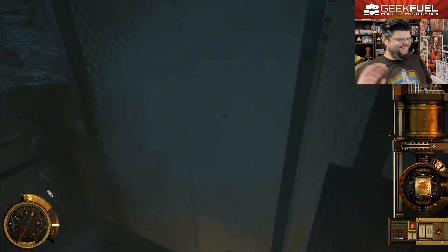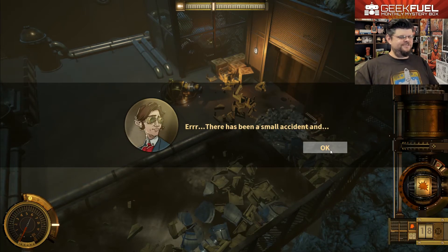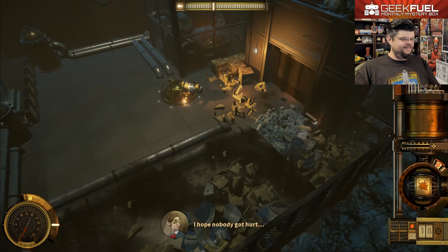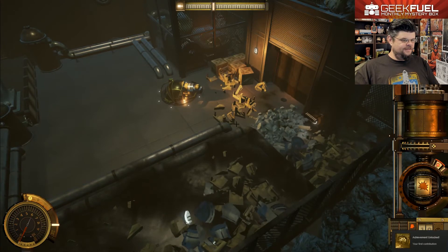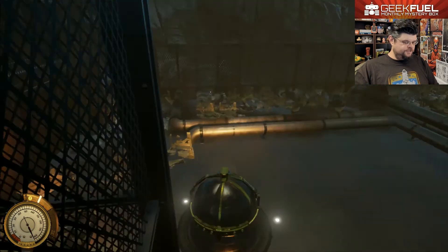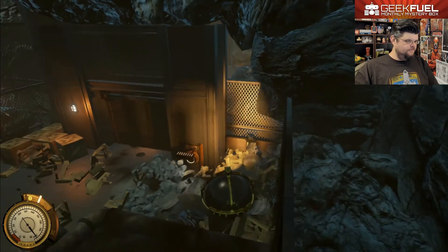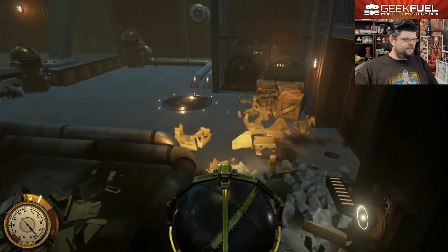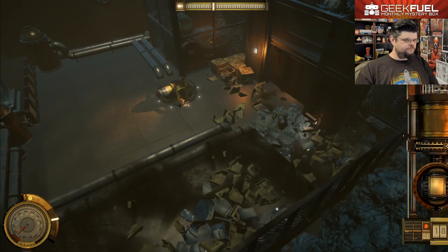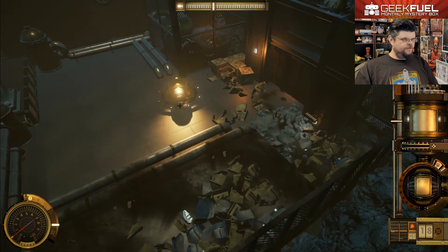I rode the elevator. Oh, is that an earthquake? It was just a small incident — my bad. Let's go over to the switch. I need to do that with a ball, so I'll go back in here. I don't want a bomb.